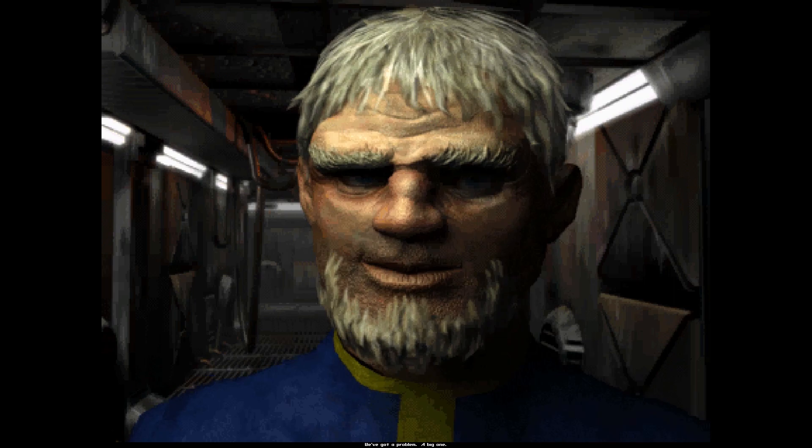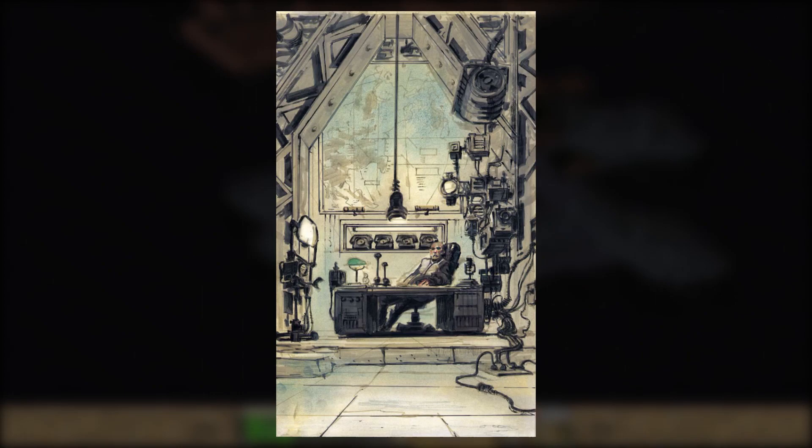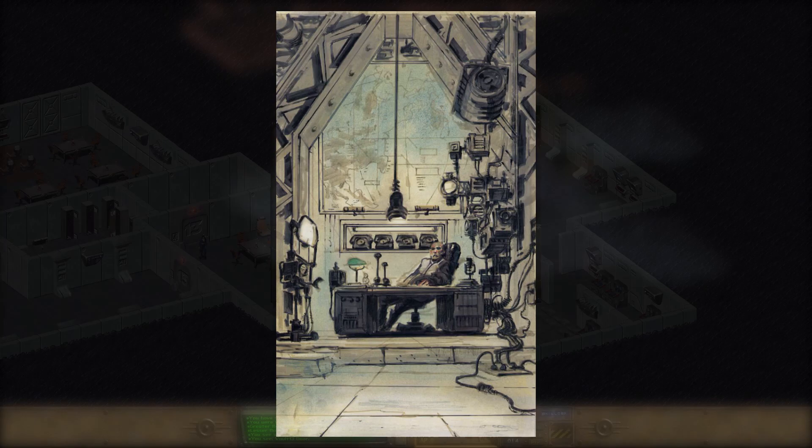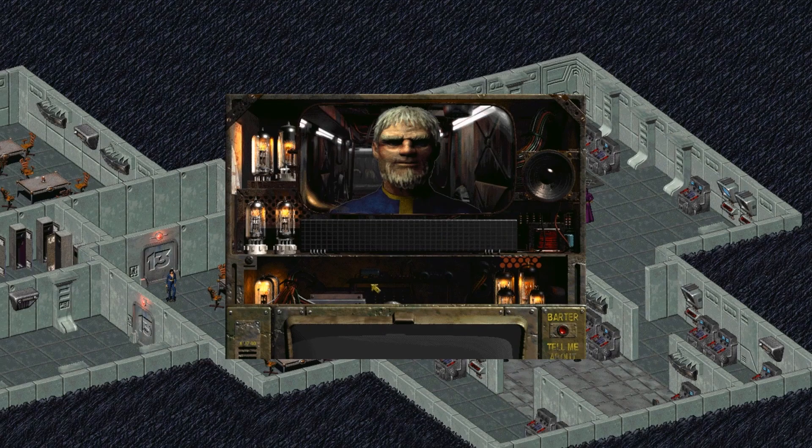But first, let me explain what an Overseer actually is. Essentially, these are the people tasked by Vault-Tec with being the leaders of the Vaults. As I mentioned in the prologue episode, many Vaults had an underlying and often nefarious social experiment, whereby inhabitants were subject to tests of some sort. The Vault Overseers are usually fully aware of the true purpose of their particular Vault. It is somewhat unknown whether Jackarin actually knew of Vault 13's social experiment — to test how inhabitants would deal with prolonged isolation by closing the Vault door for 200 years — but it's probably safe to assume that he did.